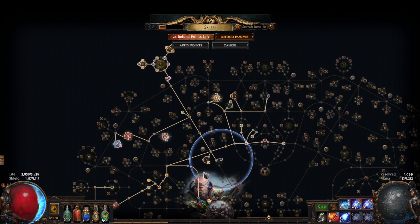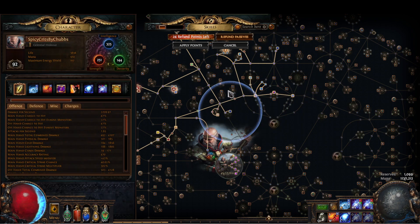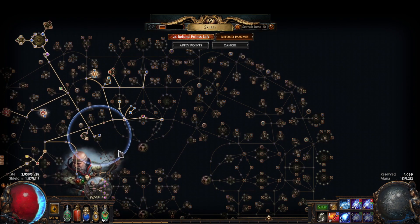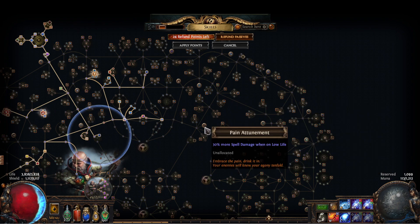Next let's go over the tree. I'm only level 92 — I kind of finished this build at 90 and just said forget it, I'm done. But if you're gonna level up to like 96 or 97, you could go low life and pick up Pain Attunement.